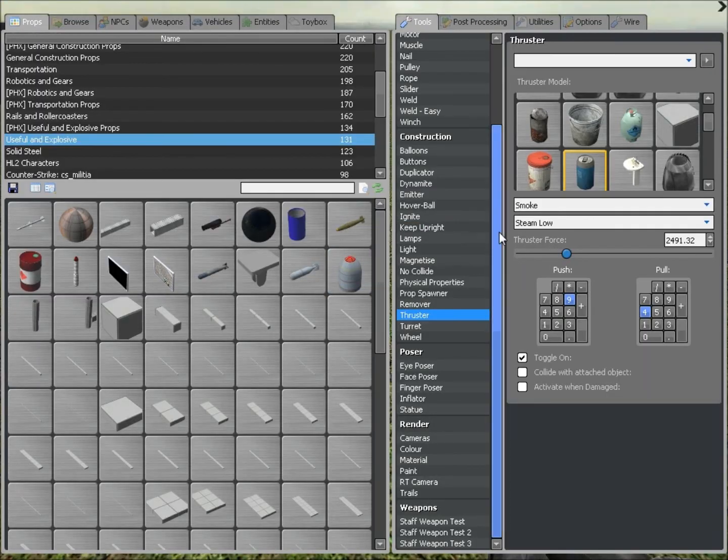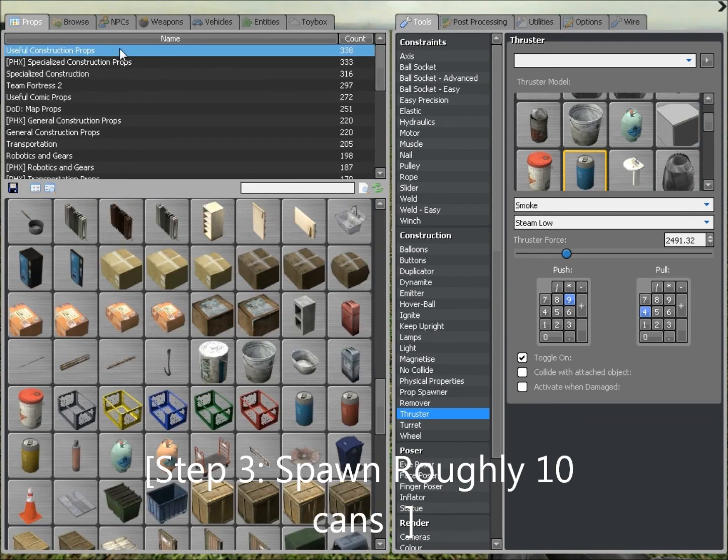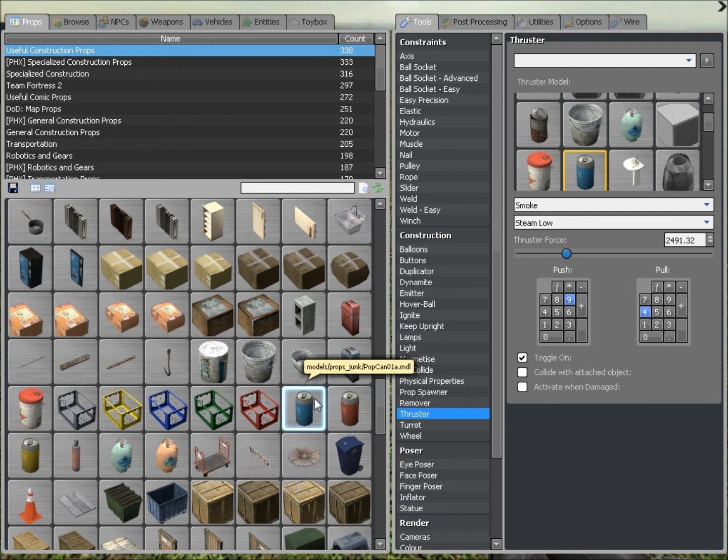Now you want to go to Useful Construction Props under your mint props menu and spawn about 10 cans. You should find them located about halfway in the menu — just spawn about 10.